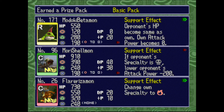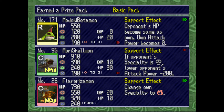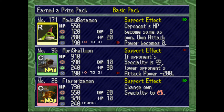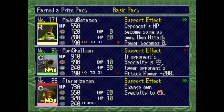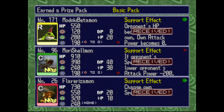Shellmon gives 40 — it requires 40 DP but it gives you 30. Florizamon doesn't require a whole lot, but its attack power is huge compared to the other cards. Morishelmon is also a champion but his circle is only 390, as opposed to Florizamon who's 550. Madoki Betamon you'd more use for his effect than the actual creature himself.